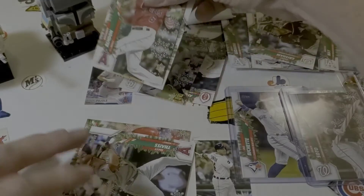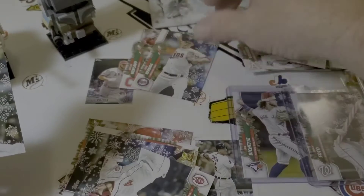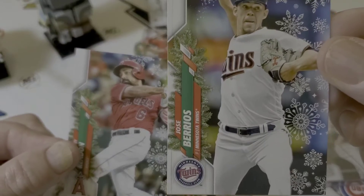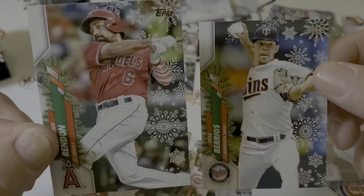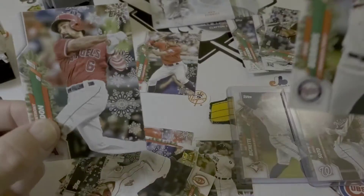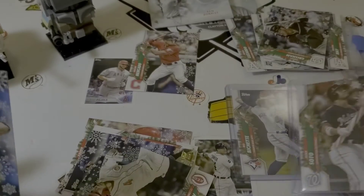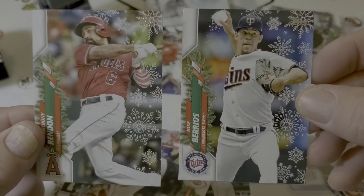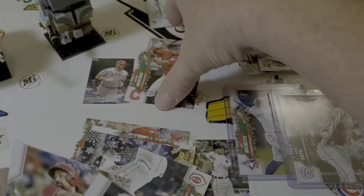We've got some of the different Metallics. Jose Berrios with the Twins throwing the snowball — 71. And Anthony Rendon with the Angels has a little sleeve on. So again, these are 71. We're looking for 71, 72, 73 — 73 being the super super rare short print. These are both 71. Maybe they made the 73s even rarer this year. I'll have to look at the box.